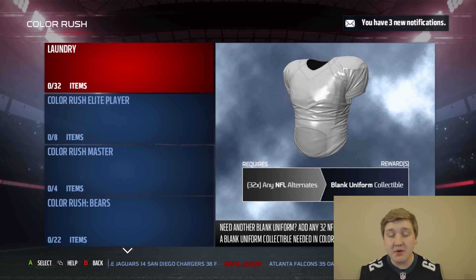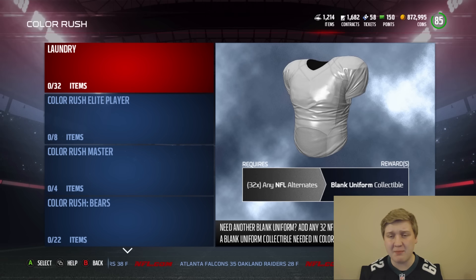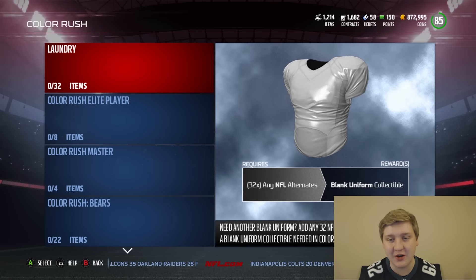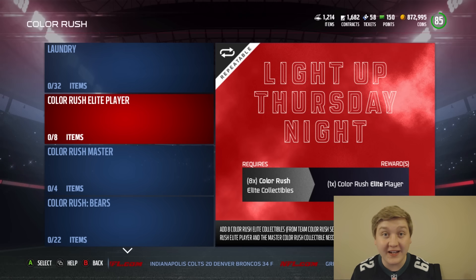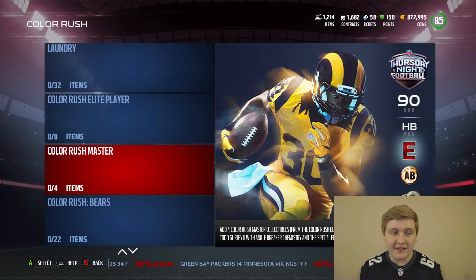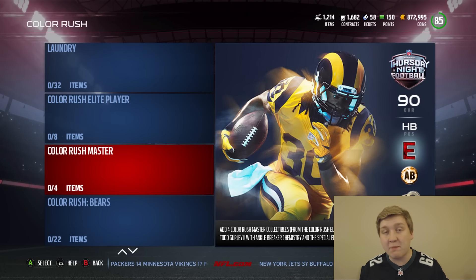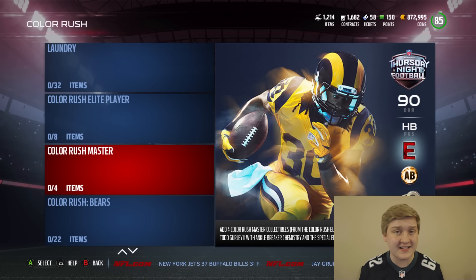Let's get into those Color Rush sets. We've got the 32 alternates that turn into a blank uniform — you can put silver, gold, or elite alternate jerseys in here. You need the blank uniforms to do the sets below. We've got 8 Color Rush elite collectibles that turn into 1 Color Rush elite player — you can get a 30K card or one up to 3 or 400K, so definitely a good set if you're going to do it anyway. We also have the Color Rush master, which requires you to do this set 4 times — essentially 32 teams. They're repeatable, so you can do the same ones over and over. Honestly, I don't think this card is going to be worth it.